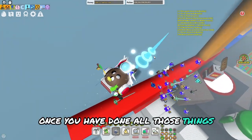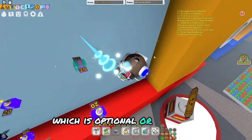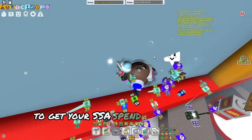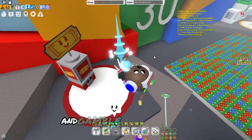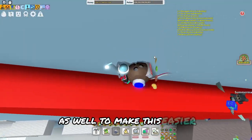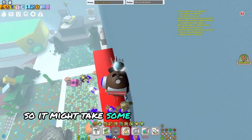Once you have done all of those things, you are ready to get either the pedal wand, which is optional, or Windy Bee and your Supreme Star Amulet. To get your SSA, spend honey on royal jellies and gamble for new gifteds. You should also try to gift all your event bees to make this easier. This is kind of RNG dependent, so it might take some people longer than others.